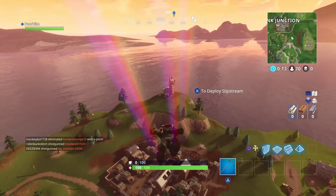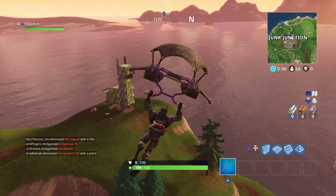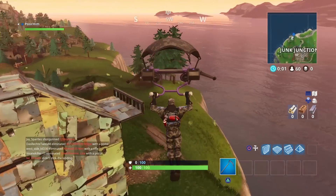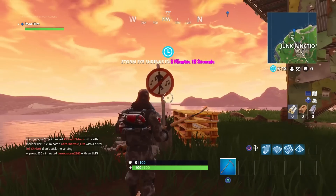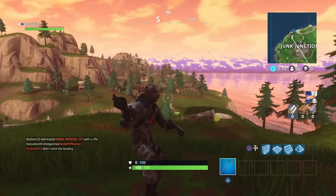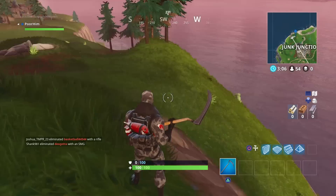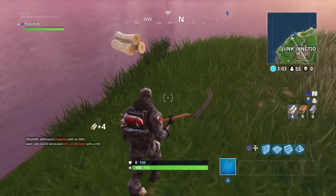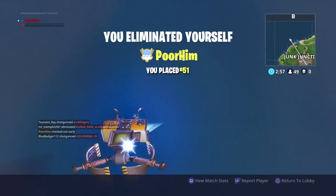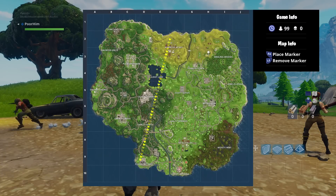The fourth location is Junk Junction. If you remember from the previous weekly challenge, there was a challenge where you had to go to a llama, a fox, and a crab. We're going to be going to the llama again near Junk Junction. The longer you wait, the more people are going to be going there. The dance spot is on the back of the llama — specifically on the right leg if you're looking at it straight on. That is the fourth location.